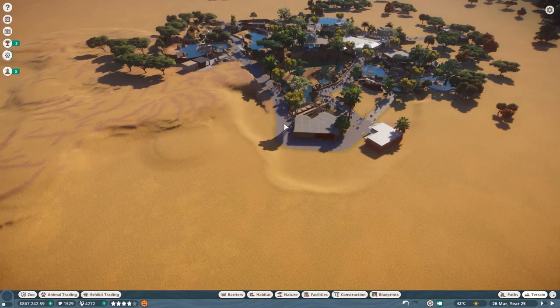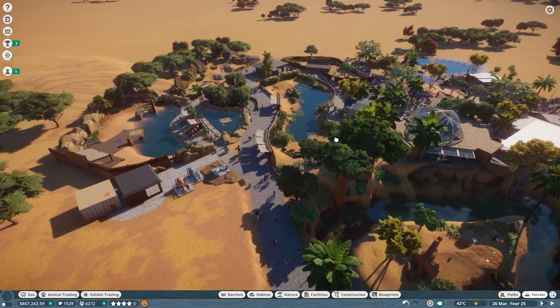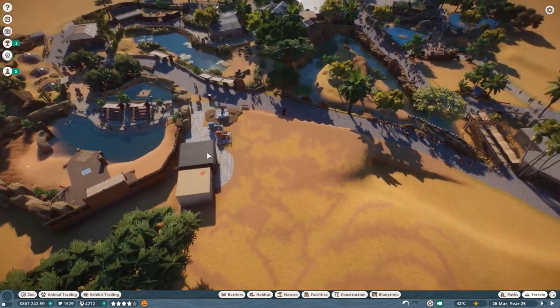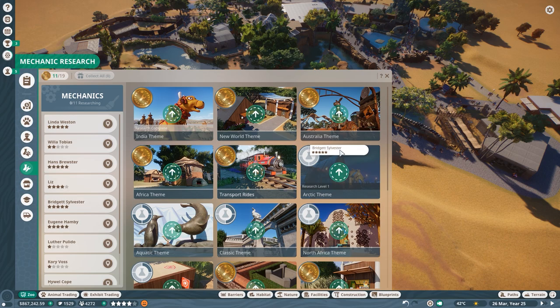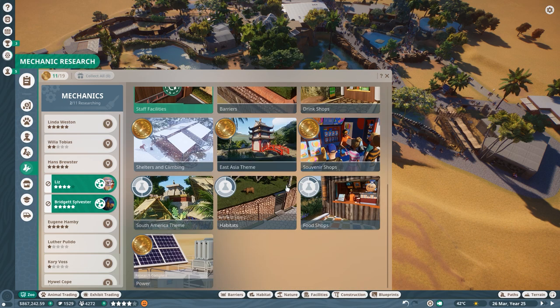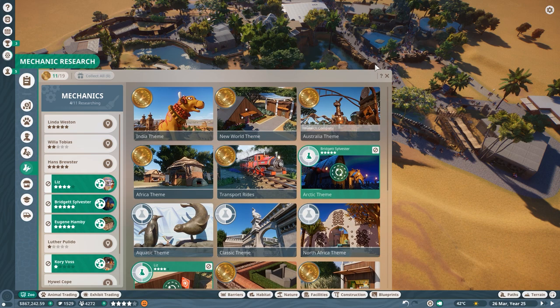I rambled for 11 minutes, but that helped me fix this issue. We have a new staff area here. One big thing I kept forgetting — we have to change mechanic research. I still haven't researched the Arctic theme, which I need. Way more important, I haven't researched more of the staff facilities. There's also some food shops missing. The rest is done.